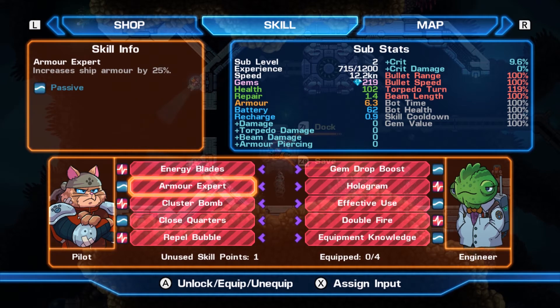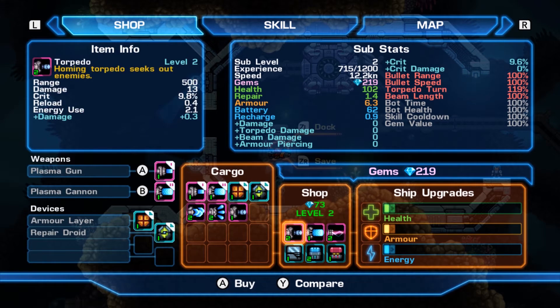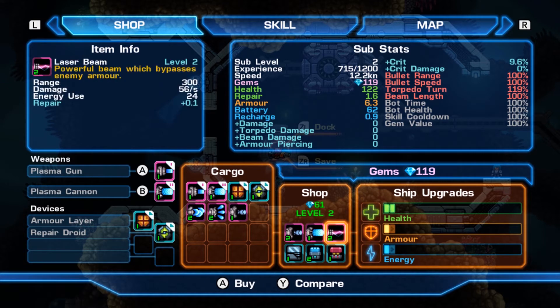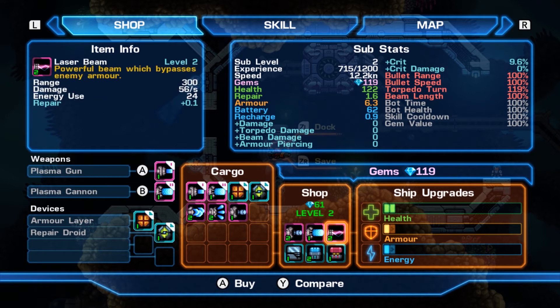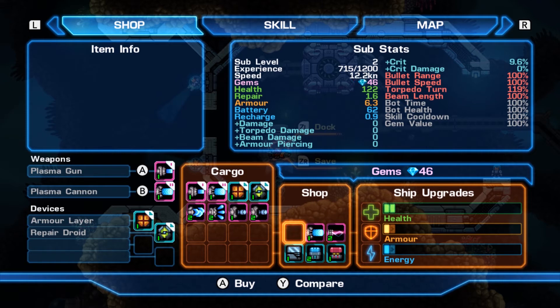The ability options are: create spinning energy blades which damage enemies, or armor your ship by 25%. I'll go with the energy blade — unlocked, and it's set to Y button. It's a rechargeable skill so once you use it you have to wait for it to recharge. Item numbers like 'one' or 'two' indicate the item's level. You cannot equip an item with a higher level than your sub level, which is currently at two.